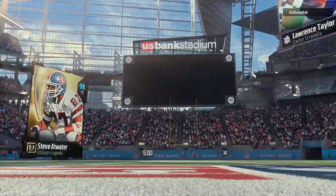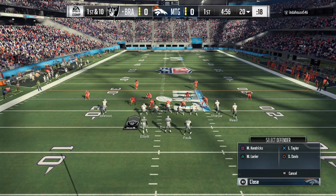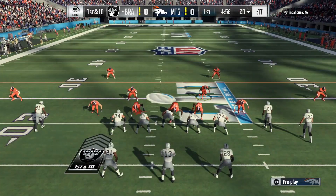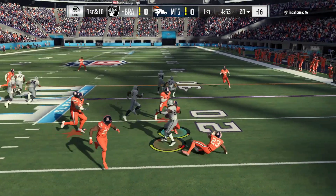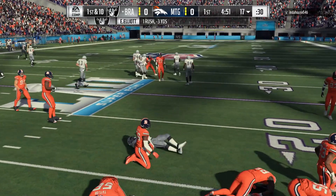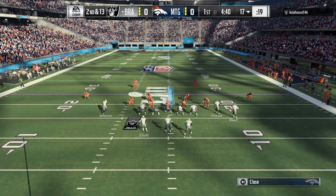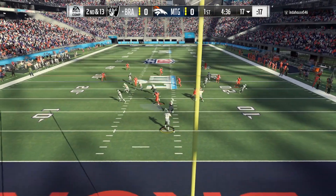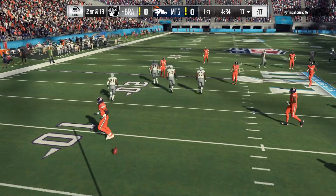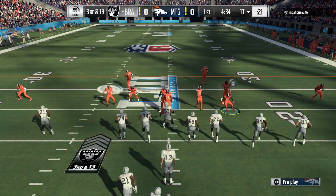We're gonna see what he can do — definitely gonna throw the ball to him out of the backfield and run the rock. We're starting out on defense. Opponent coming out running the ball with Ezekiel Elliott, nowhere to go. Mario Davis with the tackle, nice play right there. Second and 13, he's going to a screen play — we don't get the interception.